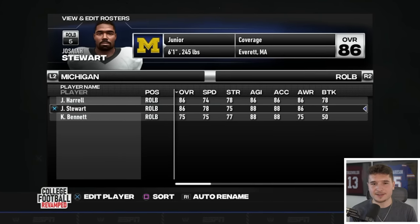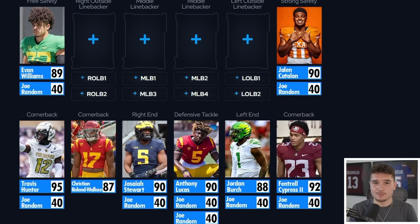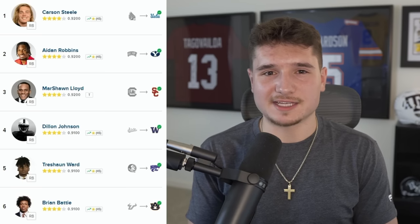On NCAA Football, Josiah Stewart starts out as a right outside linebacker, but I've decided he's gonna play right end for us instead, and that's gonna make him a 90 overall. If our backups weren't so bad, this defense might not ever give up a point. But before we finish it off, I have to at least get us our halfback, and since you all know I'm a Kentucky fan, I think you know where I'm going with this one.